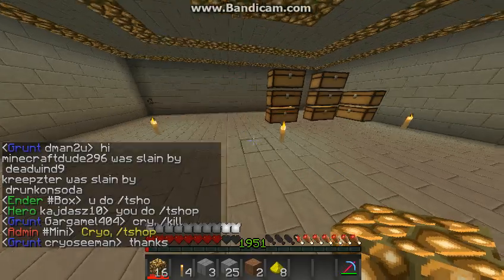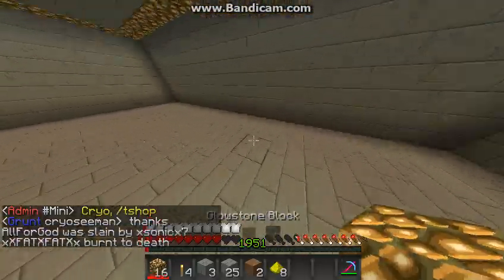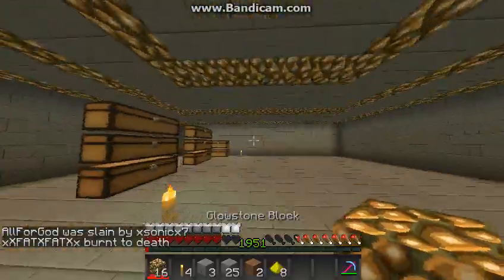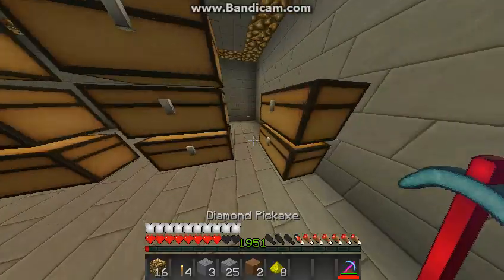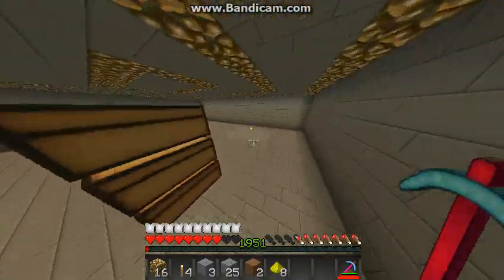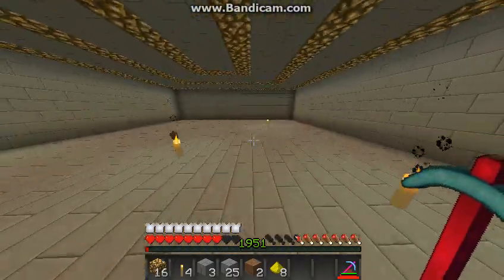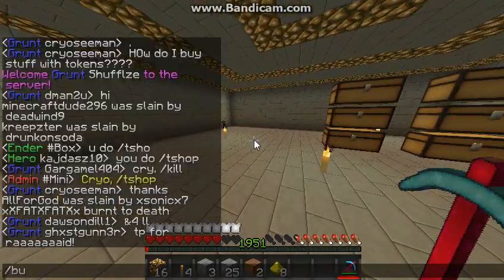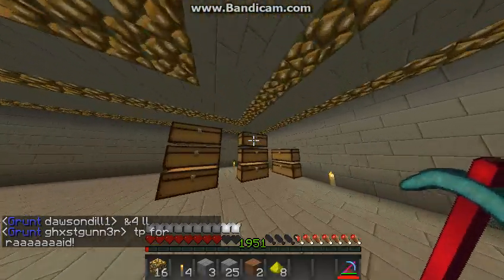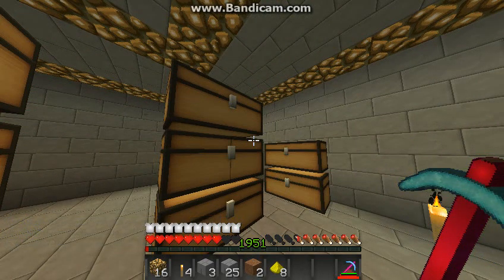Alright guys, I'm back. A few things — when I put all the mycelium down, I tried to throw the mushrooms with bone meal so I could silk touch the mushroom part and decorate, but you can't bone meal mushrooms. I even tried in the normal world and it doesn't work, so I just went with this design. I haven't done a stone brick one before, so I think it looks pretty cool. I still need to do the chest and stuff, which might take a while because I have to get it perfect on each side.